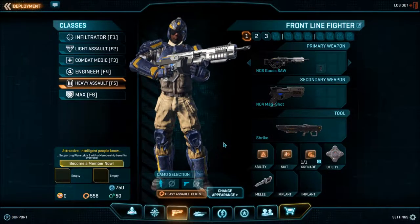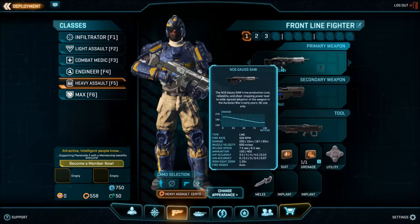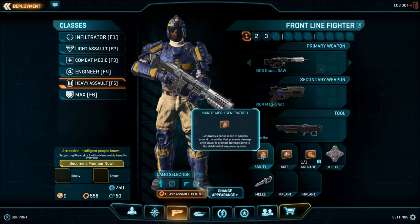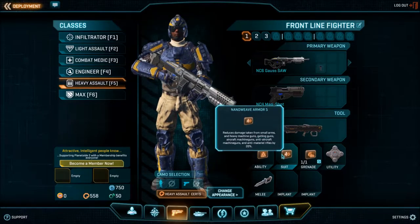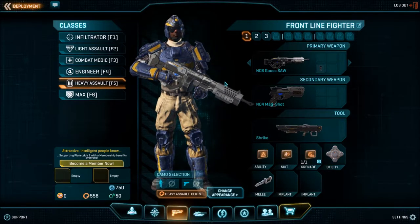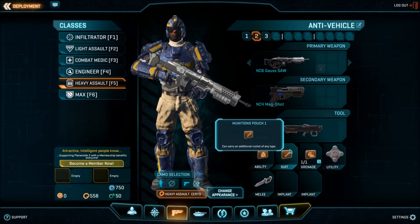Next we have the Heavy Assault. The first loadout, called Frontline Fighter, comes with a light machine gun which has a larger-than-average magazine size, but also has pretty average accuracy while aiming and very poor hipfire accuracy. A standard sidearm, a rocket launcher which is great against ground vehicles, an overshield which absorbs additional damage when activated, nanoweave armor which gives even more survivability and synergizes nicely with your overshield, a standard frag grenade, and the auxiliary shield for even more survivability. There isn't much to be said about the second loadout called Anti-Vehicle — you just trade a little survivability for an extra rocket.